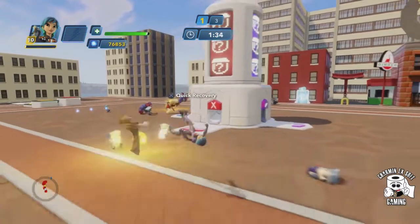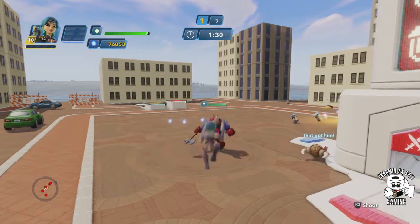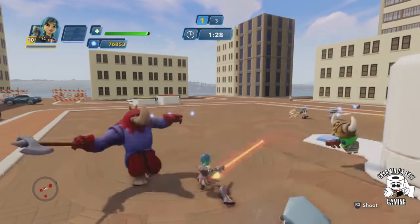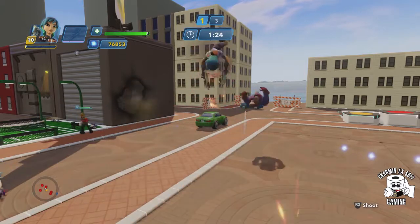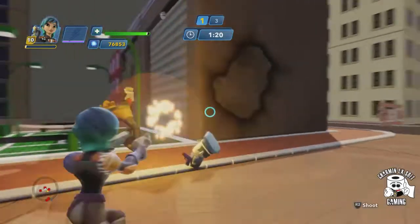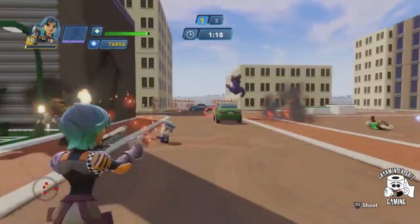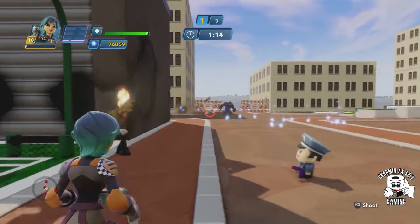I also have an aerial combo if I can get it done here. Check that out. And you can link that into a finisher sometimes. She also, like I said before, uses blasters. You can shoot over the shoulder, just like all the other characters that use blasters.